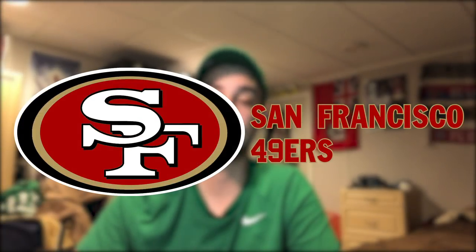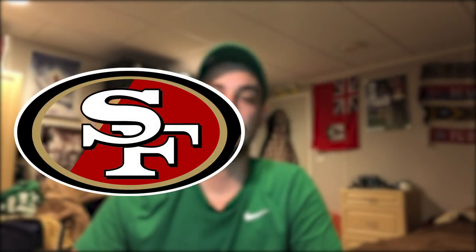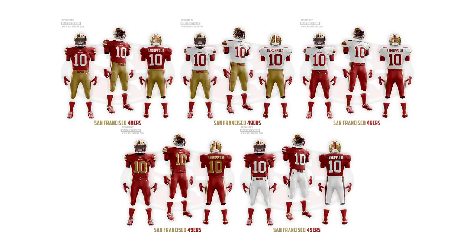The Niners have a really good color scheme with the red and gold. I gave them a red face mask because I think it looks better than the gray one, and changed the sleeve stripes to three white stripes with gold in between, which looks pretty sleek. I gave them an option with red pants with the white jersey, and an all-red jersey with gold numbers and a white drop shadow as a cool color rush option. I don't like them in an all-black uniform — for whatever reason the Niners feel like a classic team that doesn't need that — so I gave them a throwback uniform with the home red instead.